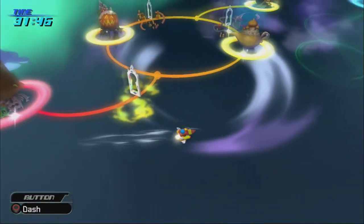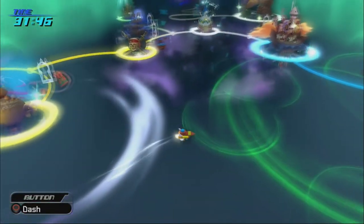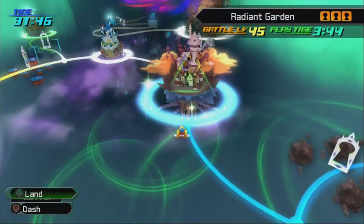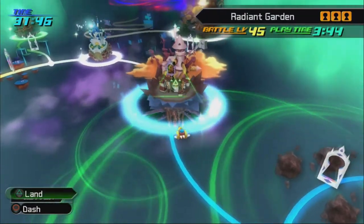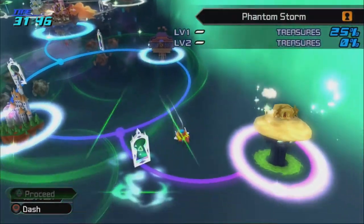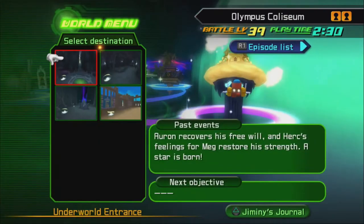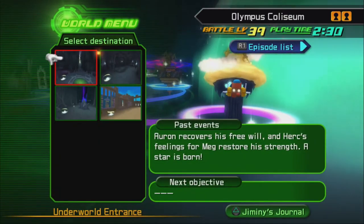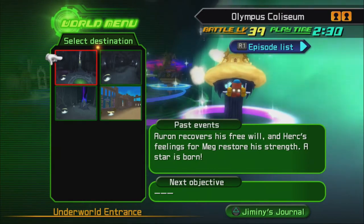Hello everybody, and welcome back to more Kingdom Hearts 2 Final Mix bonus episodes. Last time we cleared the Cavern of Remembrance in Radiant Garden. We also did a whole lot of synthesizing. We're going to take a break from that and take a little step back. We're going to go to Olympus Coliseum because we've got some more cups to do. We're going to spawn in at the Cave of the Dead inner chamber because the new cups we can complete are not available with Pain and Panic.